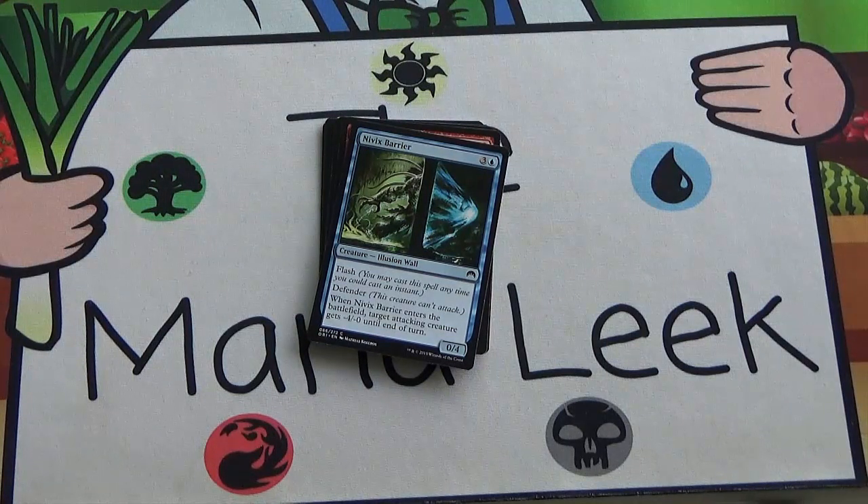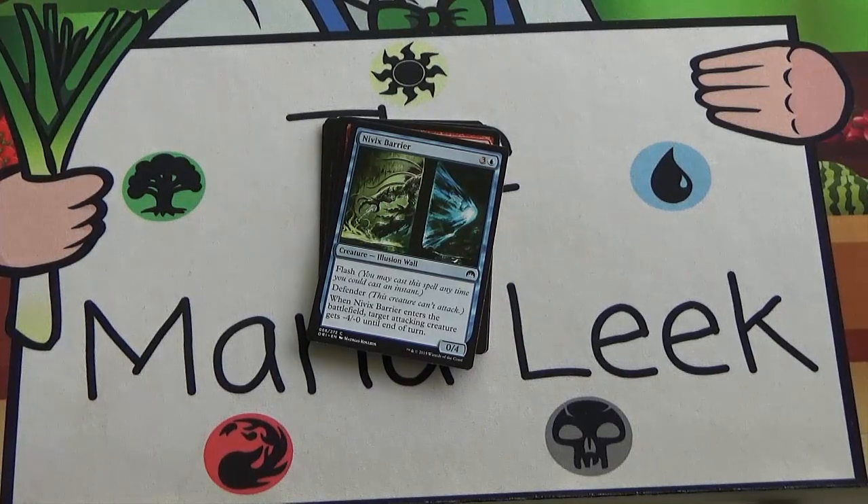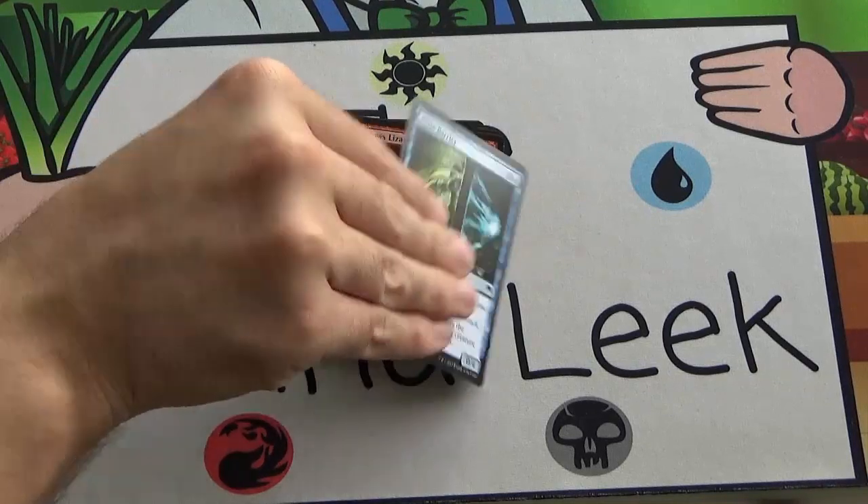Next up we've got Nivix Barrier — three and a blue for an illusion wall with flash and defender. When it enters the battlefield, an attacking creature gets minus four, minus zero until end of turn, and it's a 0/4. It's almost a tempo play, hopefully turning off an opponent's attack by making the creature small enough or just blocking. It's not really what I like doing — I don't like playing walls generally unless they have an awesome effect, and this has an okay effect one single time, then it's just a 0/4. Wouldn't play this very often at all.